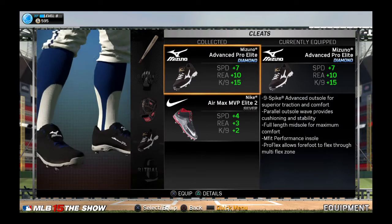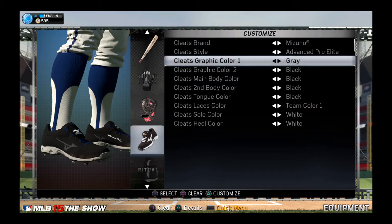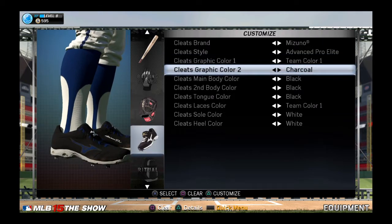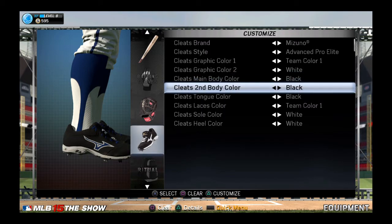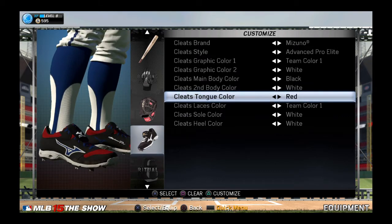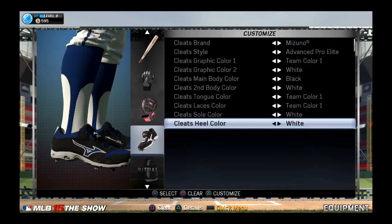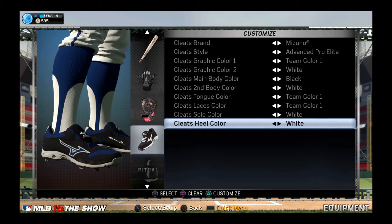Now I'm gonna give him the Mizuno cleats and man, these babies look amazing. I'm gonna change the color around — oh, now that looks great, absolutely amazing. I'm gonna pick the team color one. For the Reds, I'll go white, and that looks good. I'm gonna make it team color one, leave the sole color white in the heel — but I accidentally change it to silver.